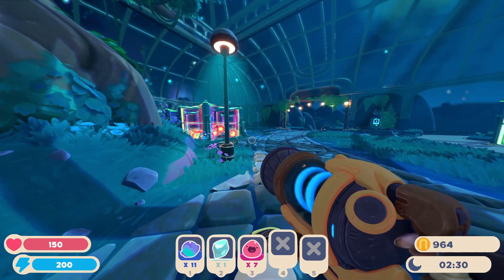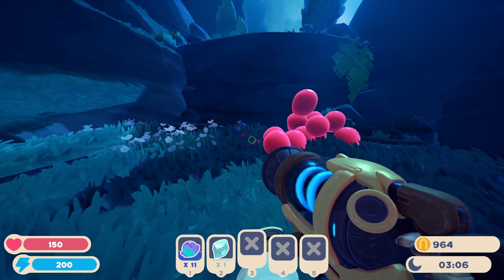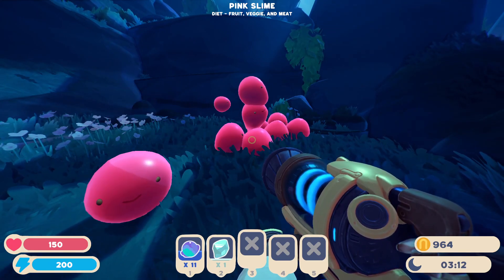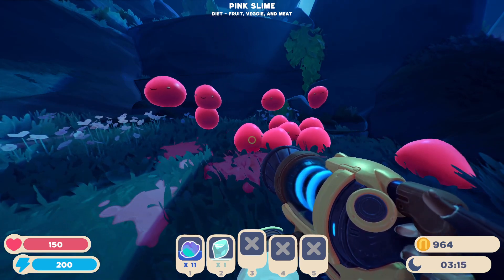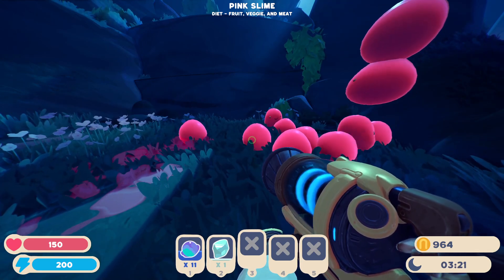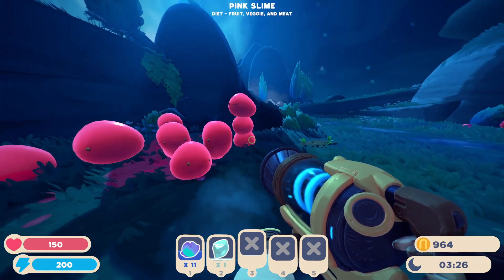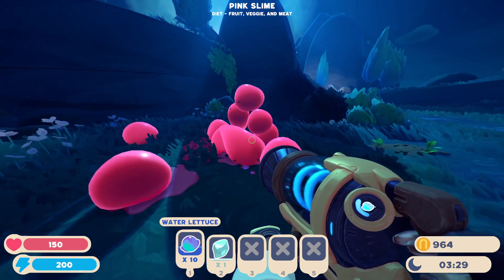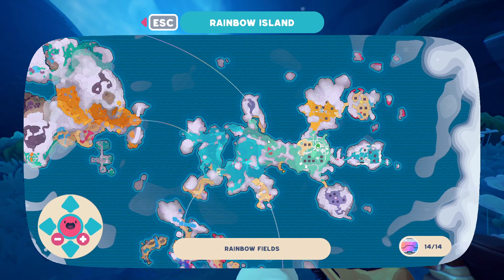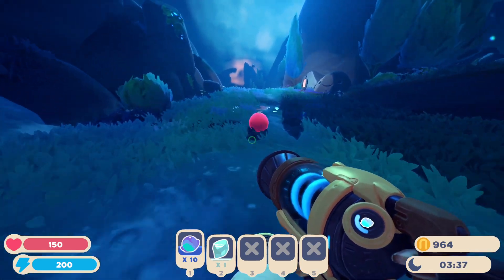We are going to be starting off with the classic pink slime. With the pink slimes, they are the generic ones from the first game and their diet is everything — they eat every kind of food in the game. However, they do not have a favorite food, so unless you combine them with something else, these guys will always only drop one plort when they eat. They can be found on every island, but will mainly spawn right here on the starter island of Rainbow Island. You can take a step right outside of your workshop and they will be scattered all about.